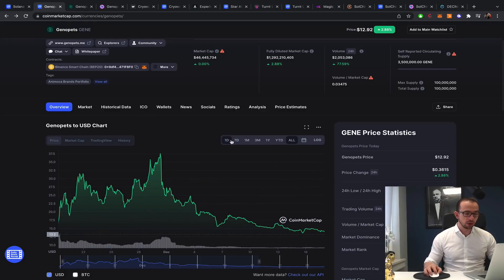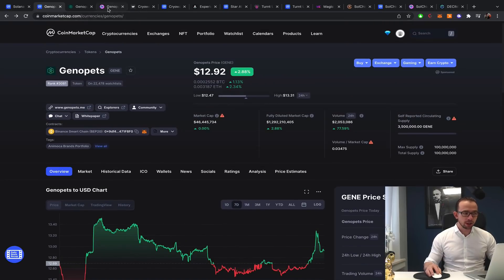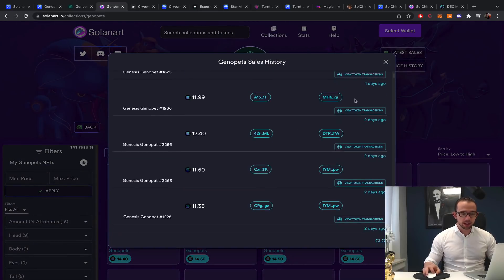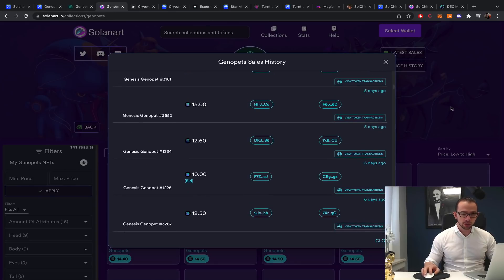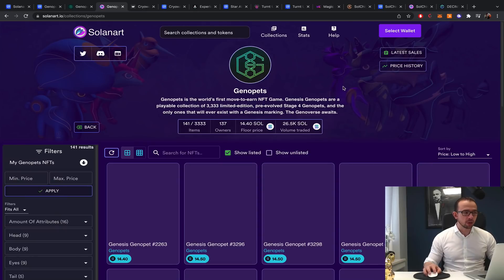That is why I think Geno Pets is a great opportunity right now — according to CoinMarketCap it's at the lowest point since listing, which is potentially a great time to step in. At a recent low of $12, if the beta comes out and is as impressive as the teaser, the price of this token and NFTs will have quite a run. When this project was pumping, we were talking 20–30 sales a day; now we're seeing only one to four sales.